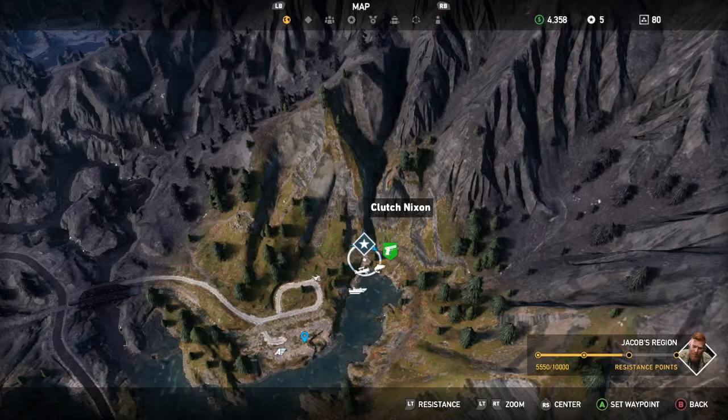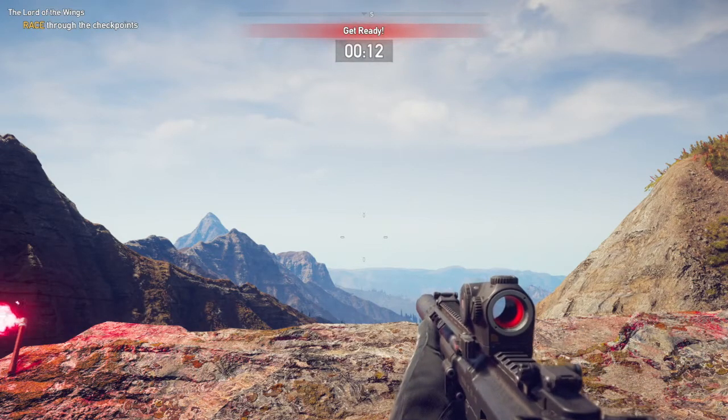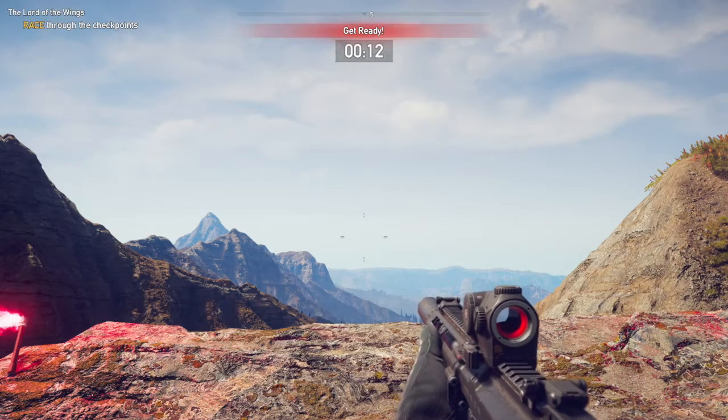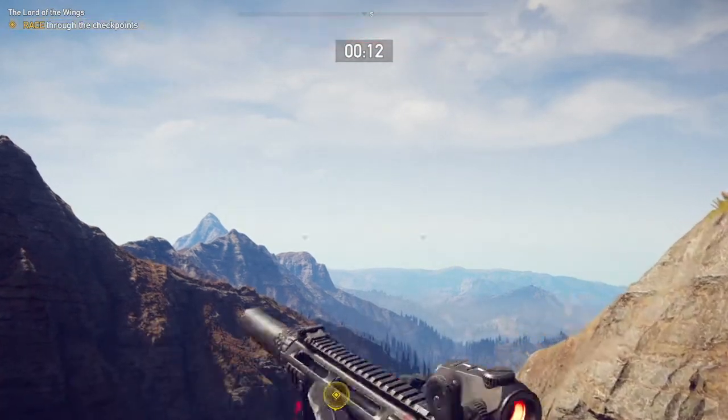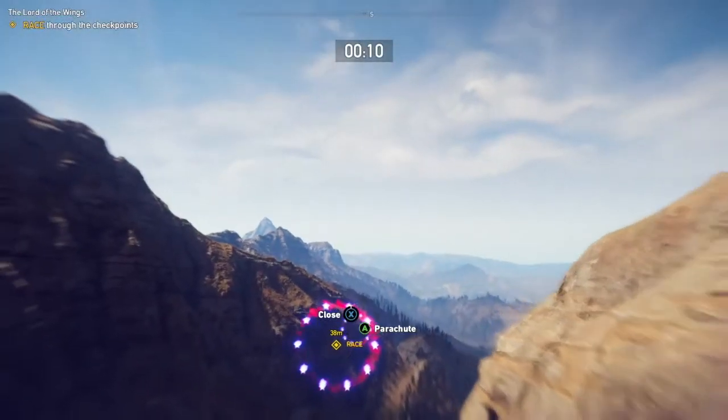We're going to give it a try and hopefully show you how to complete this relatively easily. We know it's pretty tough and not necessarily going to be an easy one, but hopefully if we show you what we do it'll help you figure out what you need to do. To start with, we need to take a sprinting jump off the edge and then go straight into wingsuit mode by clicking down on the left analog stick.